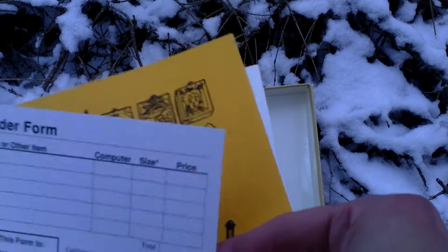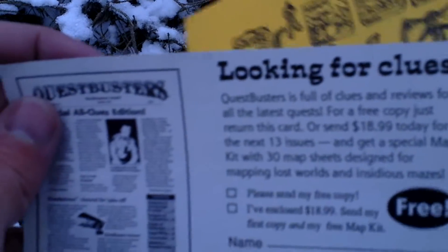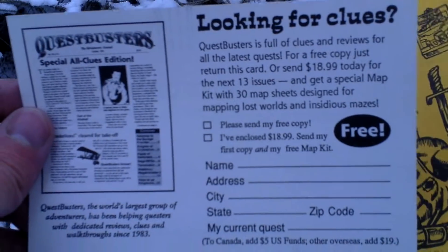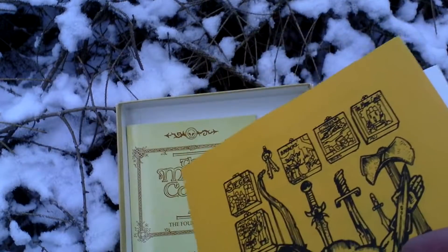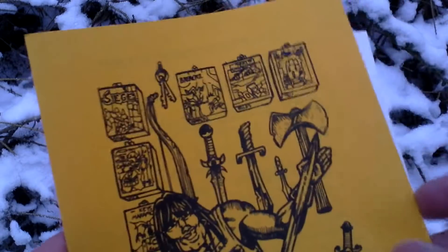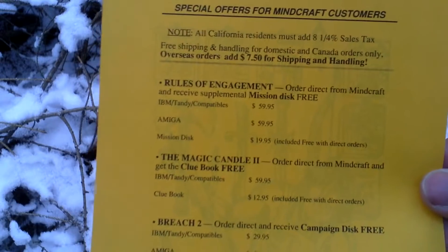There's also a mail order form, a quest book offer, and an advertisement — that's a clue book of course. And a special offer for Microids customers.